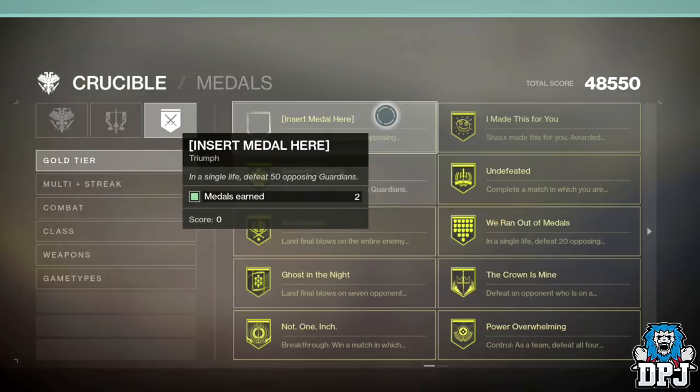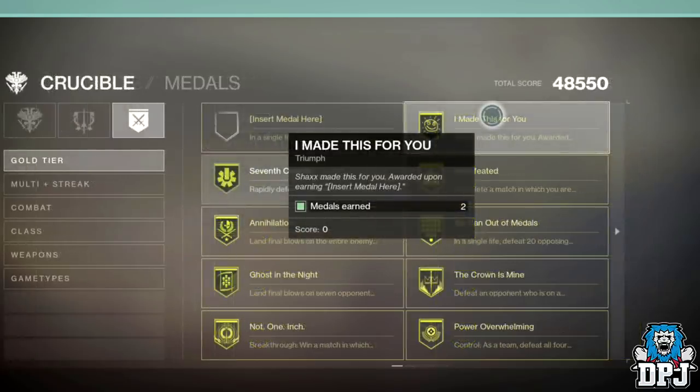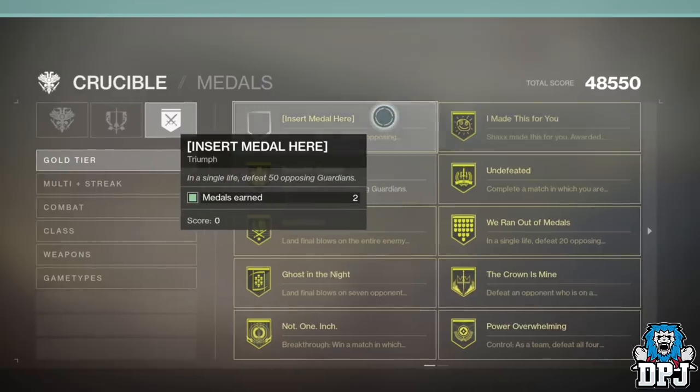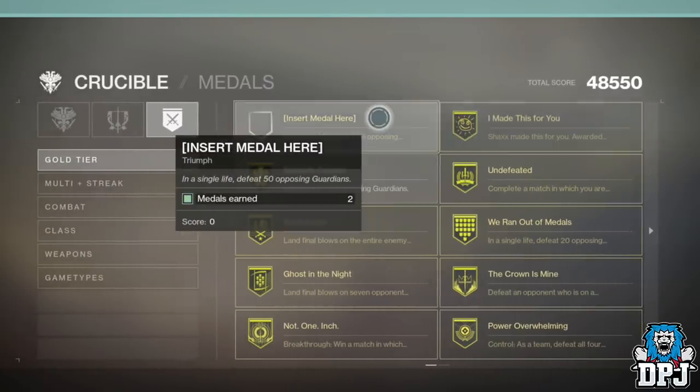To get this 'Insert Medal Here' medal you have to get 50 kills in PvP without dying — yes, 50 kills in a single life, including assists too, because as we know assists count as kills in Destiny 2. My pal who is a beast at PvP has two of these, but for the likes of me it ain't ever happening. Along with this medal you also get the 'I Made This for You' medal, awarded upon earning 'Insert Medal Here.' This is one medal most of us will never see.